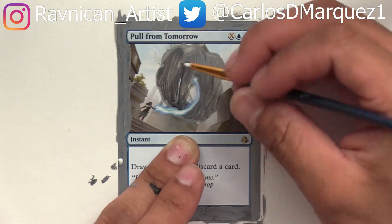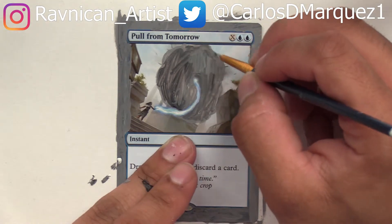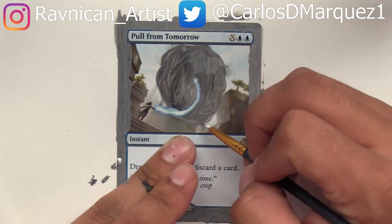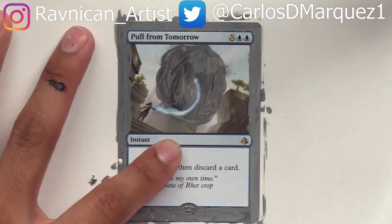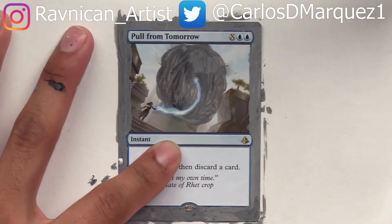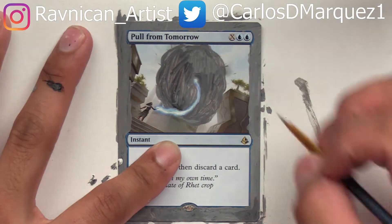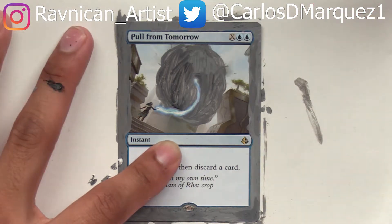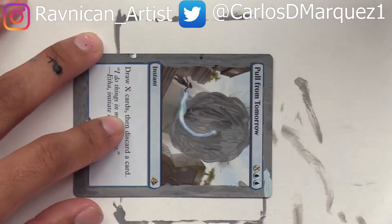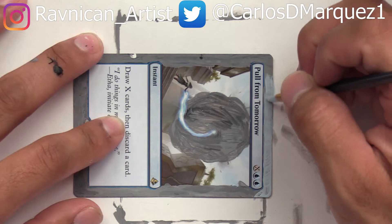I use Pull From Tomorrow mainly when I need a whole turn to reload as fast as I can, drawing a lot of cards at once. But I didn't only want to do a border extension for this card — I feel like I should be moving up a skill level. I was thinking about doing a full art alter, similar to what I did with the Guild of Lotus, where I take the artwork and make it fill up the entire text box and everything. It's not that popular of a card but it's very good.